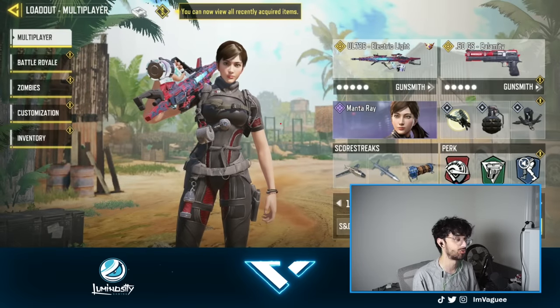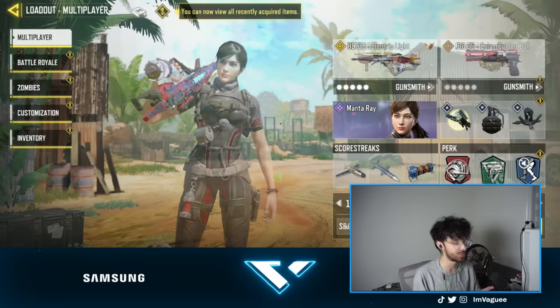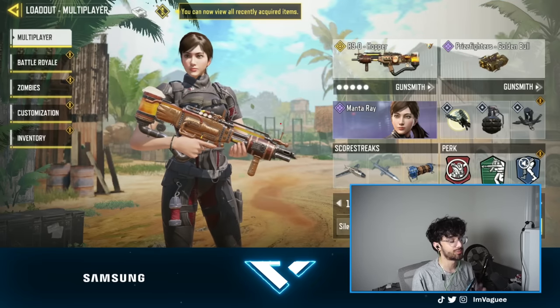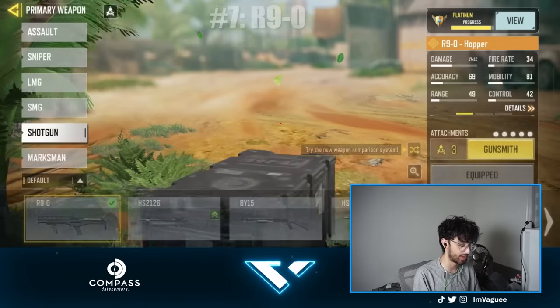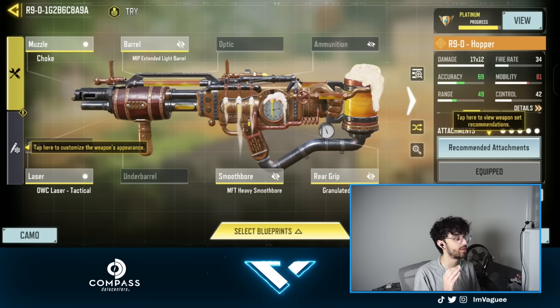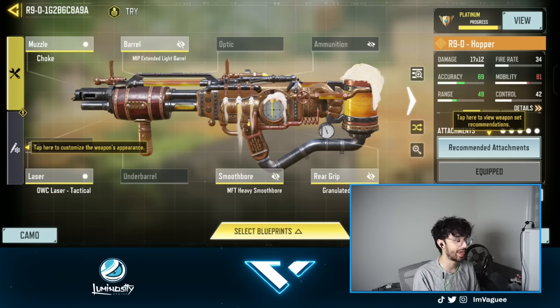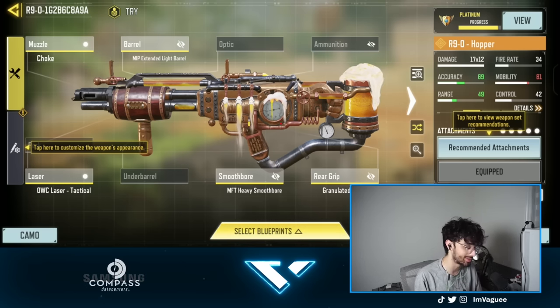For gun number 6, we have the UL736 again — the only difference is I have Overclocked on it. And for gun number 7, which is part of my heavy genre that I use in competitive, it is the Shotgun. This weapon is one of the best shotguns to use besides the KRM. The reason is it has the damage of a shotgun but the range of a sniper, so you can basically 1-2 shot anybody across the map. I definitely recommend using this gun, especially on close-range quarter maps like Standoff and Summit.